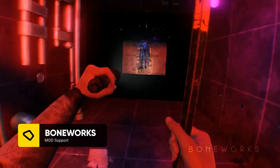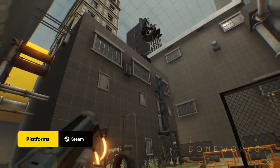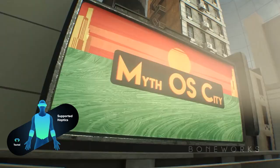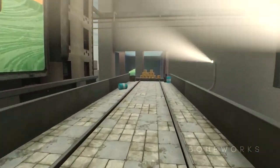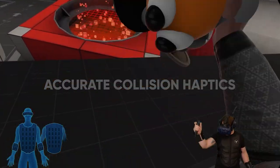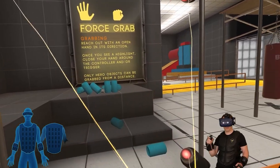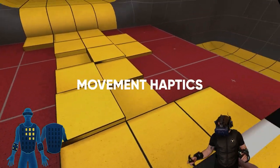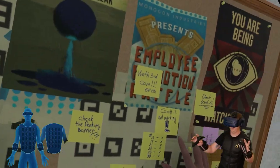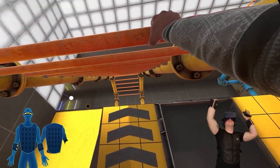Boneworks is an experimental physics VR adventure. Use found physics weapons, tools and objects to fight across dangerous playscapes and mysterious architecture. This mod for the B-Haptics TacSuit turns this already amazing game into a truly immersive experience. Accurate collision haptics allow you to feel virtually everything in this game. Bumping into a crate triggers a response on the torso as you walk into it. Jumping, climbing and other movement mechanics are represented through precise haptic feedback.